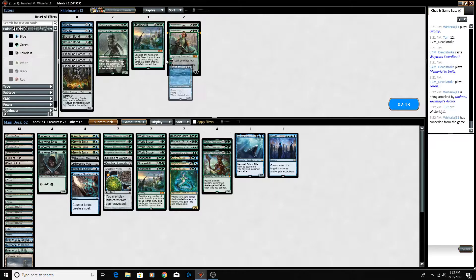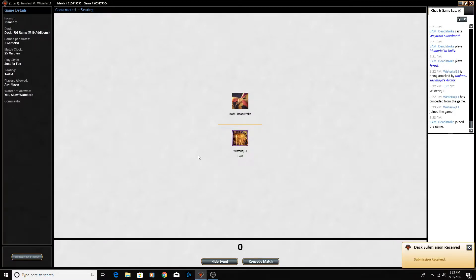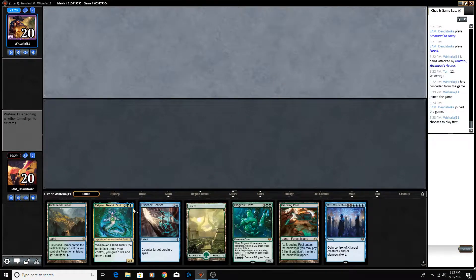I think we'll cut a Dream Eater and maybe a Mending of Dominaria — we really want Tatiova to make this deck work, and we don't want to cut a Crucible. Leaving in one Mending of Dominaria means we're less likely to mill one with our World Shapers, should that happen.